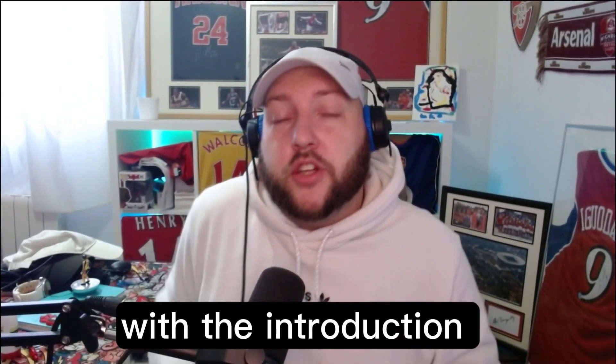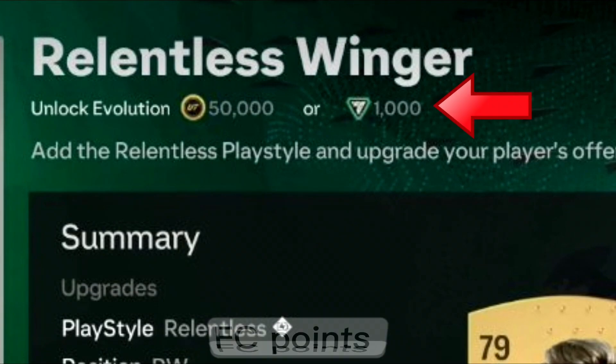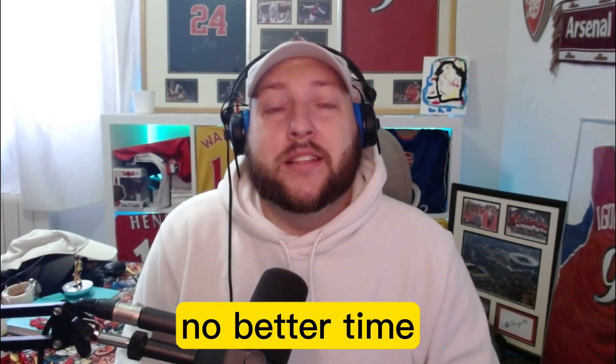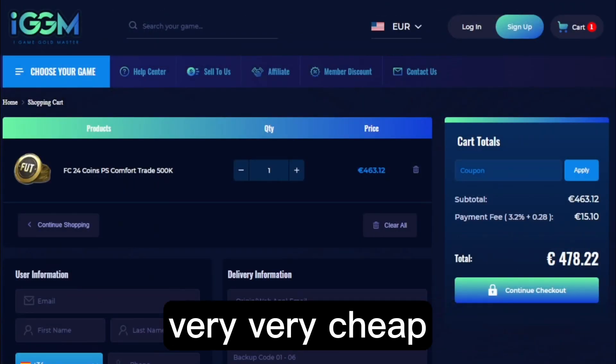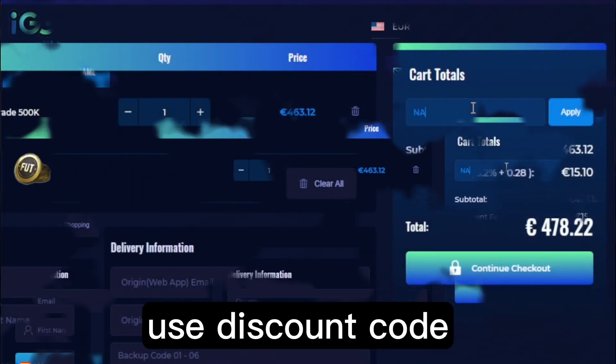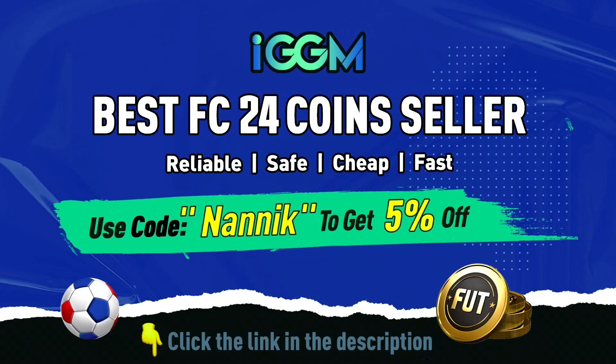With the introduction of kit tokens and evolutions needing FC points or coins to complete them, there is no better time than to head over to igdm.com to get yourself some coins - very cheap, fast and reliable. Use discount code 'nanic' at the store and get five percent off. The link will be in the description.